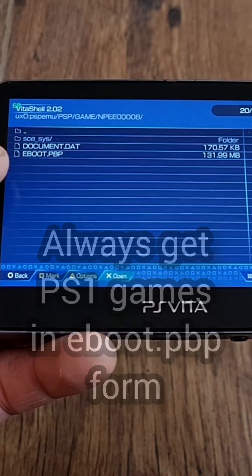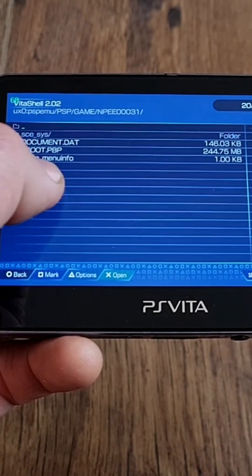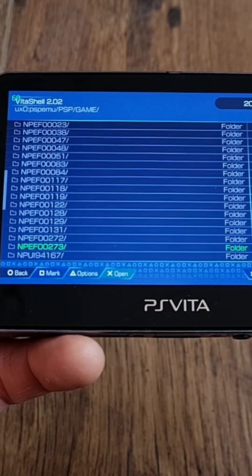Please remember: you cannot run PS1 games in .bin or .iso format — you can only run them in eboot form. So always search for the name of the game with 'eboot' at the end.